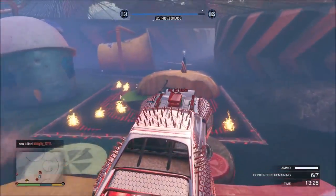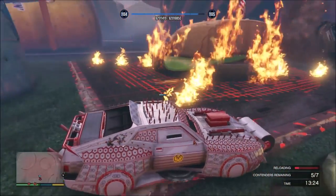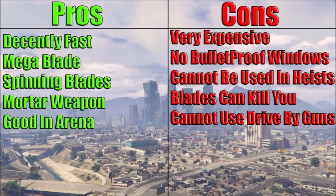If you're an Arena player I definitely recommend adding this vehicle, but if you want the absolute best, get the ZR first. The pros: it's decently fast — one of the fastest in the Arena Wars DLC, though not faster than the ZR380. It has a Mega Blade on the front that instantly kills anyone it touches. It has spinning blades on the left, right, and back — the back blade being the best. The side blades near the doors pose a risk to driver and passenger since they sometimes won't shut off. It has a mortar weapon that's great for shaking off pursuers in free mode, but remember it won't easily blow up vehicles, and in the Arena it's limited. It's also a great vehicle overall in the Arena.